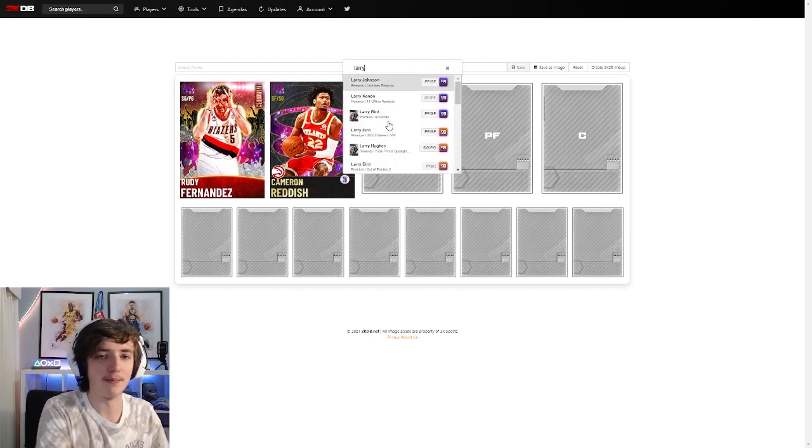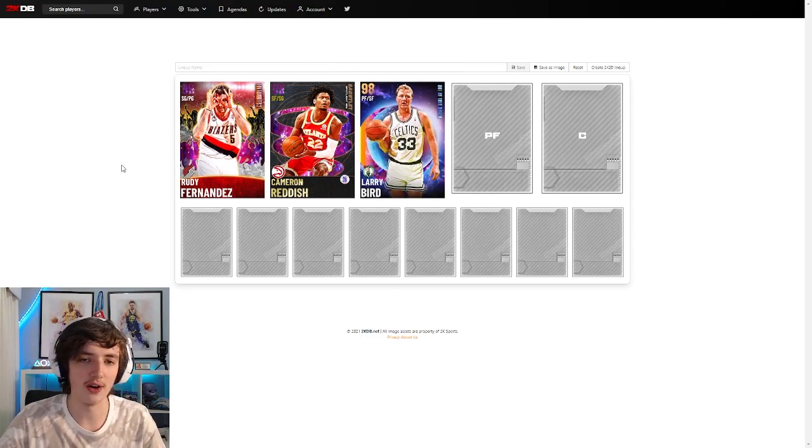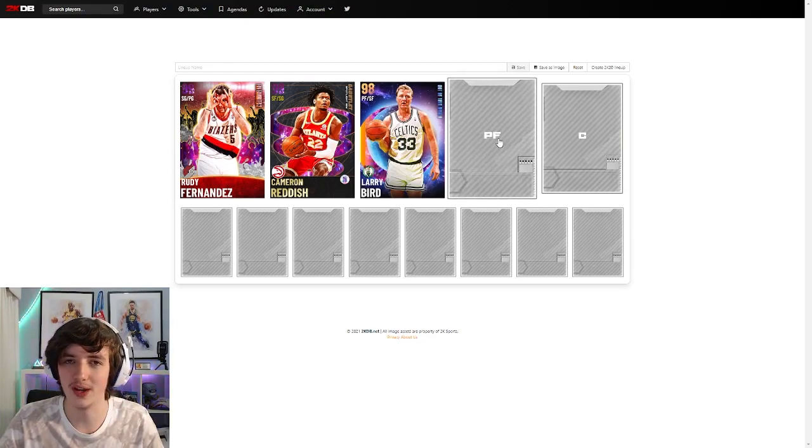The next card is Galaxy Opal Larry Bird — the recent "Out of This World" version. Personally I don't like his jump shot in game, but for a budget card he's only going for 6,000 MT, which is very cheap for a Galaxy Opal. There are a lot of cards in that Out of This World set that are cheap and useful for a budget lineup. I'd recommend him at small forward since his play is better on the wing.